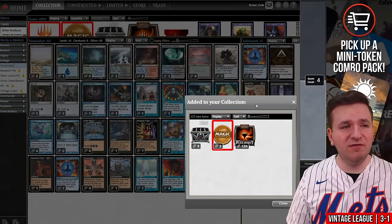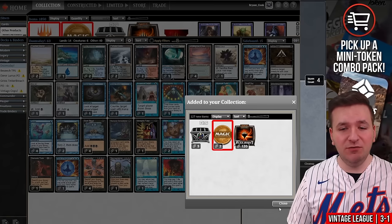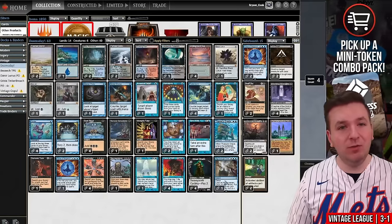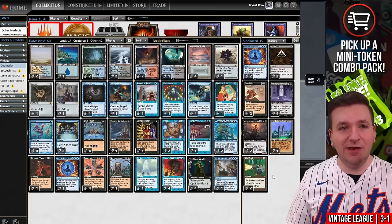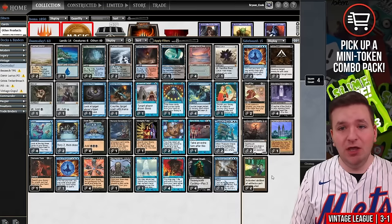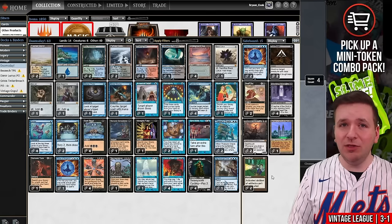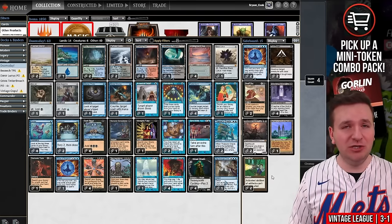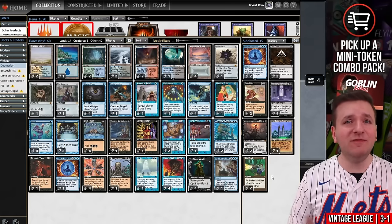We did lose against the Lurus Saga deck that has both a Lavinia and Orcish Bowmasters. It does seem like Orcish Bowmasters is a real problem for this deck — we didn't see a lot of it in this league, but it's a card that Doomsday obviously cares about. We lost the one matchup we saw. But four copies of Ponder felt very good. I probably wouldn't change anything — I actually like this list quite a bit. But I'm not really a Vintage Doomsday expert, I'm just some guy who makes videos. Let me know what you think in the comments down below. Thank you for watching — I hope you have a great day. And as always, keep storming.